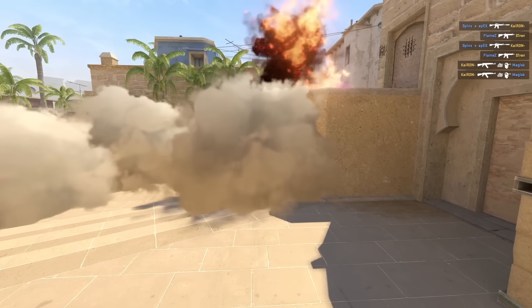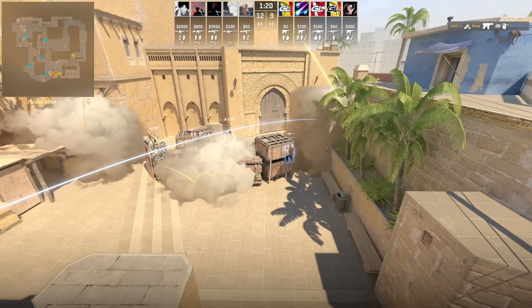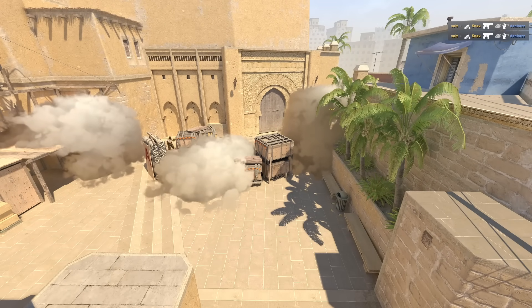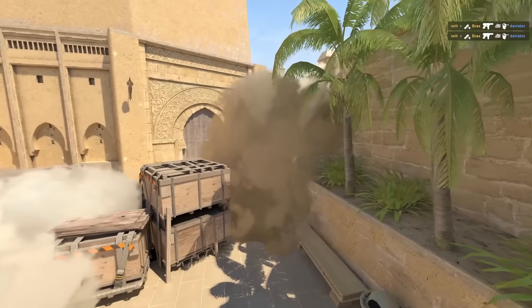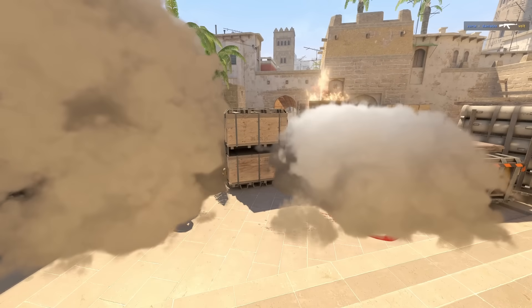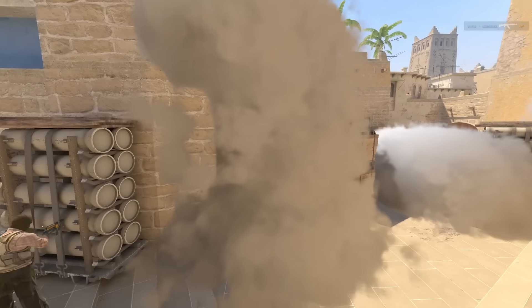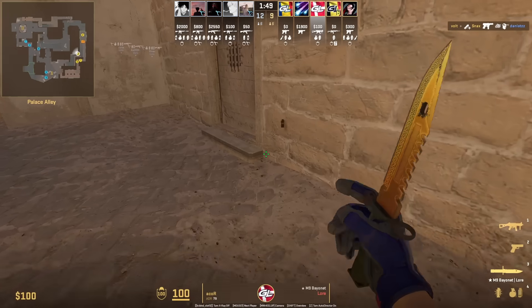Now you know how to throw this A smoke wall by Batboom. Gamer Legion has a very unique A smoke wall involving three smokes: the palace dark smoke, mid-size smoke, and this smoke here that lands on top of the wall in front of missiles and extends all the way down. They use these smokes as cover to get to CT and block from jungle. Let's learn how to throw them.